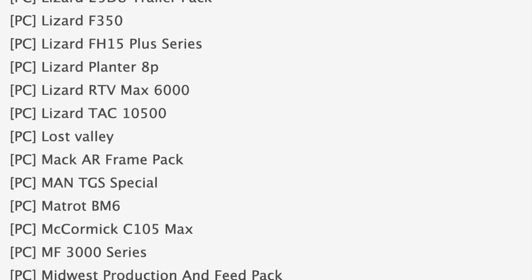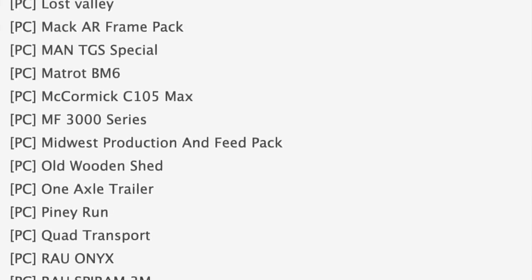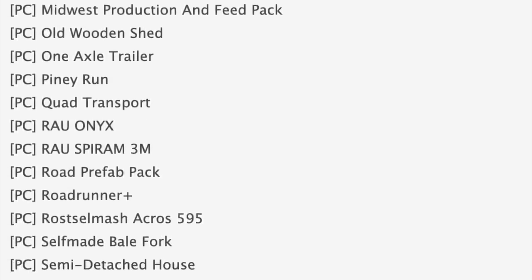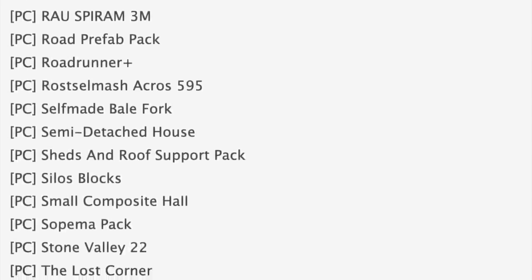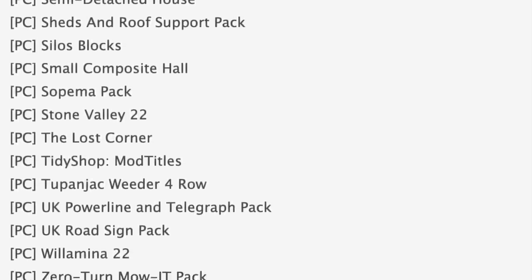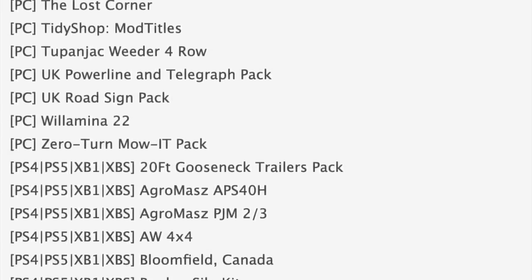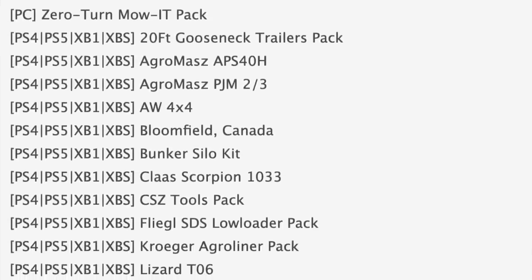Of all the maps in stage one, we've got Adelshovan, Born Heath, Braumak, Lapacho Farm, Lost Valley, Piney Run, Stone Valley 22 — we'll talk about that later — Lost Corner, and Wilhelmina 22. For console testing today we've got the 82 Studios 20-foot Goose Snake Trailer Pack, Class Scorpion 1030, and the Massey ILM Series. Maps in console testing include Bloomfield Canada and Shire Farm.